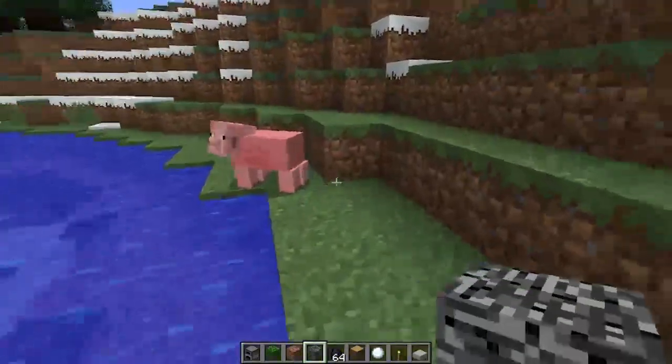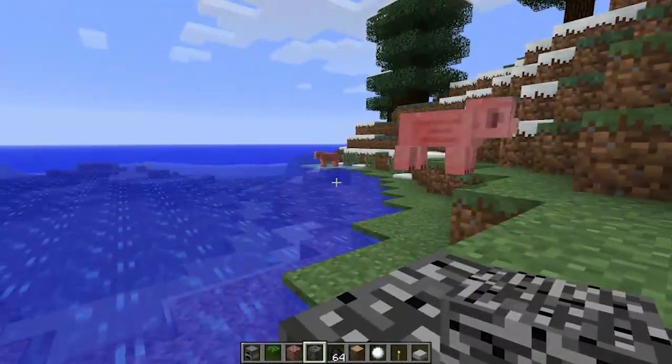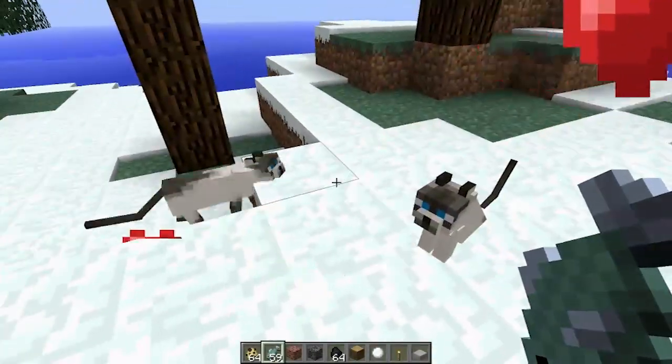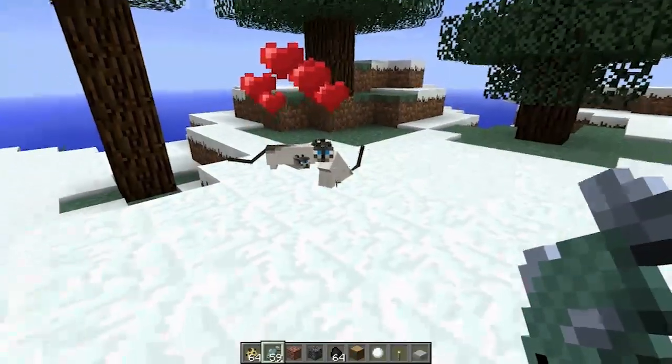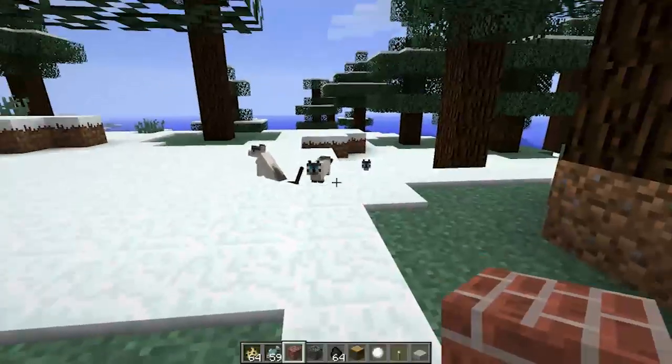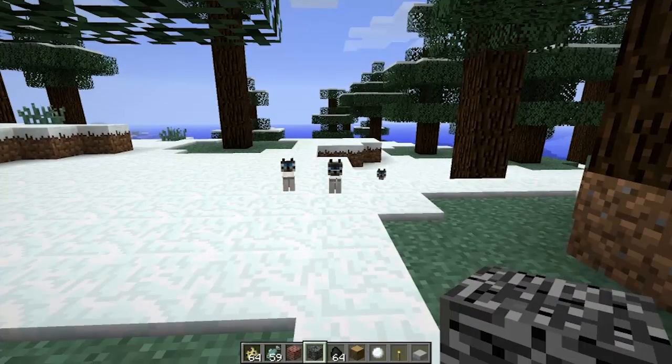Fixed potential issue with village door detection, which could cause too many villagers. Made using a stack of bowls on mooshrooms not consume the whole stack of bowls. And made punching a TNT block with flint and steel in your hand destroy it and drop a TNT block — right clicking will activate the TNT.